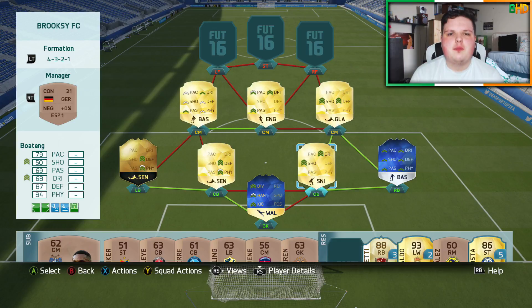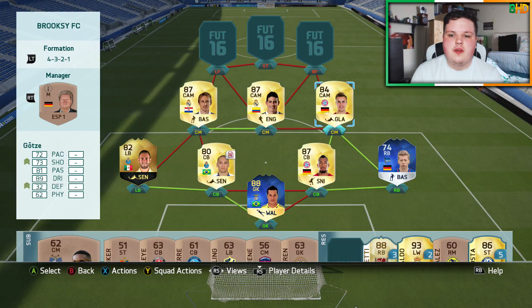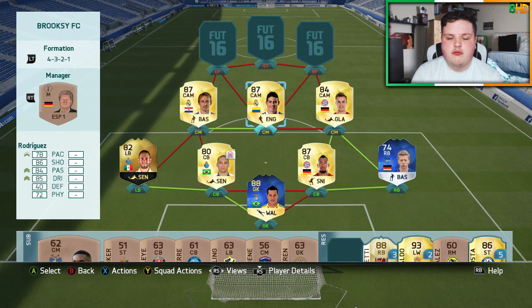In the midfield we have three very attacking players. On the right we have Mario Goza, on the left we have Luka Modric, and in the middle we have James Rodriguez. It's a very attacking midfield. Mario Goza's card I don't use enough and I really should, because he's got a great card. Rodriguez's card — you guys know I love this guy. And Modric is a fantastic centre-mid.